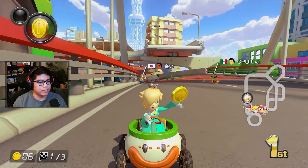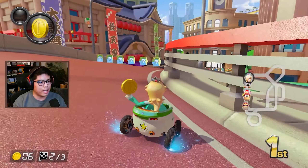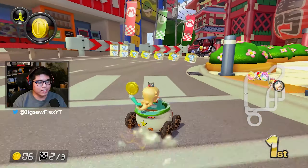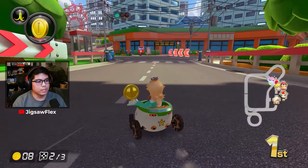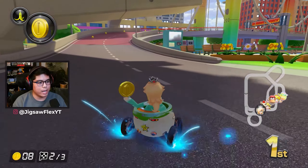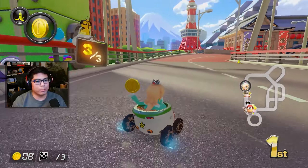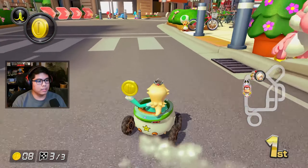I'm going this way - I want to maximize my lead. I always do bad in Tokyo Blur because once you get hit on lap three you're basically done, so you gotta make sure you stay ahead as much as possible. That green shell is scary - okay, the red shell is going after the Japanese player, that's pretty poggers. Not going for the shroomless cut, I'll play it safe. Handling isn't the greatest so I don't know how to control this thing as well, even though I've gotten two first places.